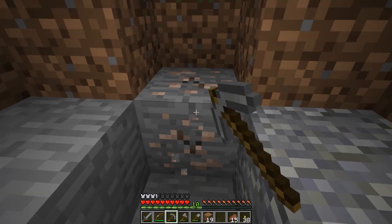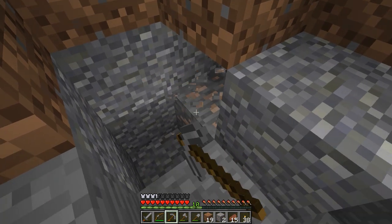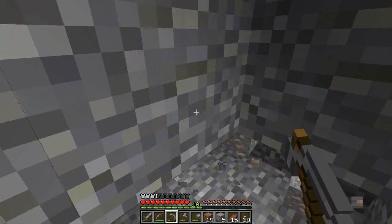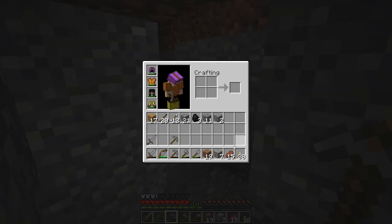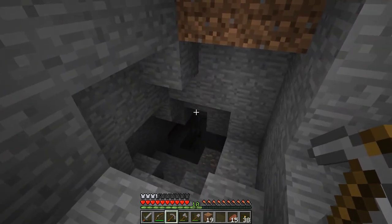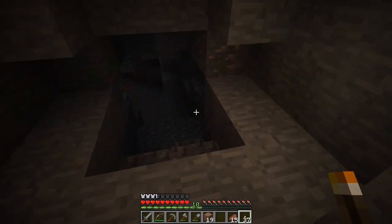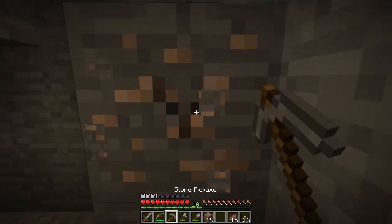This is iron ore, and we can grab it with a stone pick. One of the reasons we want to upgrade our pick is that we can't get all the gemstones and precious metals with a stone pick. That's all the iron ore there — we got seven in that vein. Where there's one iron, there's typically more. Do not stop on the first one; just keep digging and leave no iron behind. That is our motto here at Survive and Thrive.